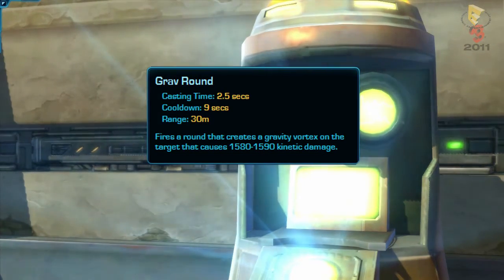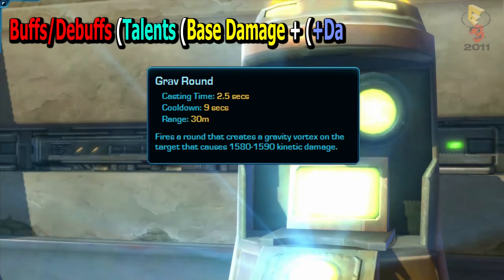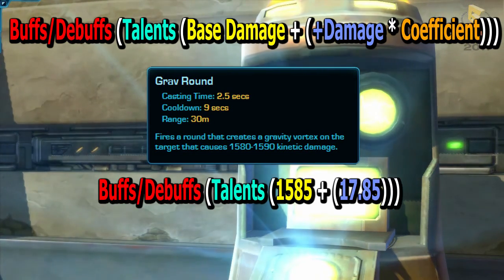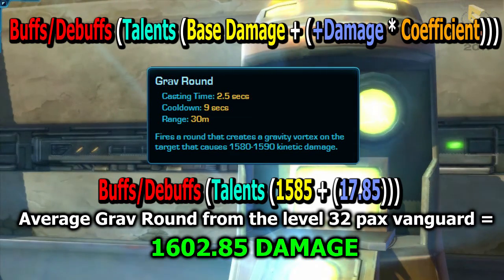Going back to our original formula — output is equal to the effect of buffs, debuffs, and talents on your ability's base damage, plus your character's bonus damage multiplied by the ability's coefficient — in the case of Grav Round, using the information gathered earlier, we can see that the average Grav Round from the level 32 PAX Vanguard will deal 1,602.85 damage.